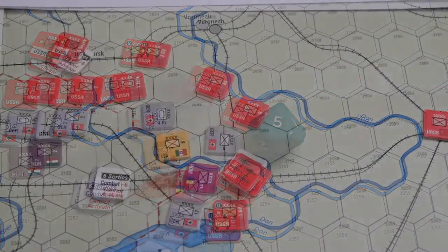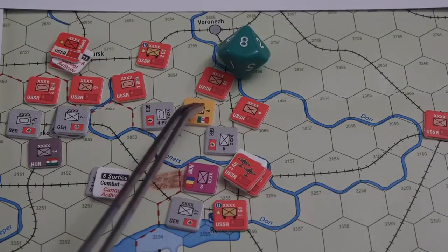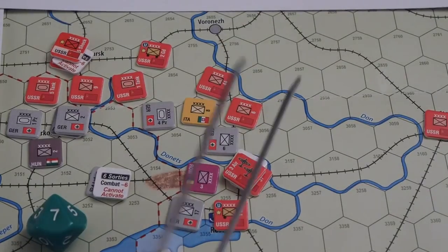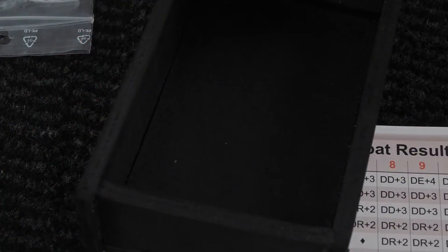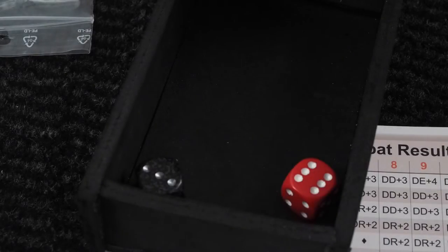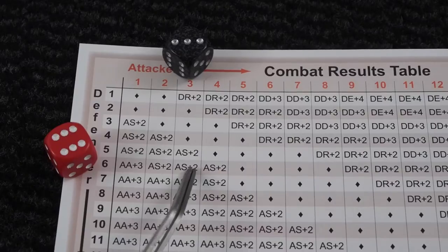So these guys are spent. I'm activating the Italians and moving them one hex, then making an attack against the 6th. That is going to cost two more points — 25 remaining — and we roll the dice. I want to try to strike east towards Stalingrad, but that's not going to happen with that die roll. There are no bonuses for the Italians and no bonuses for the Soviets. Attacker stopped. Really, really amazing — how is it possible that I can roll so bad for the Axis?